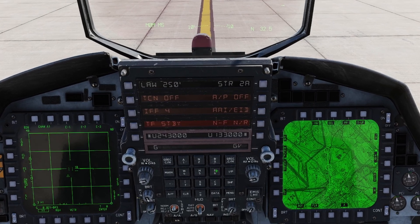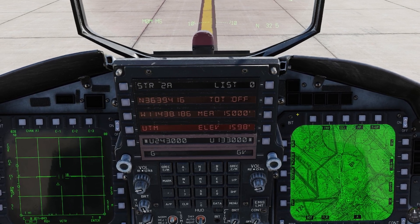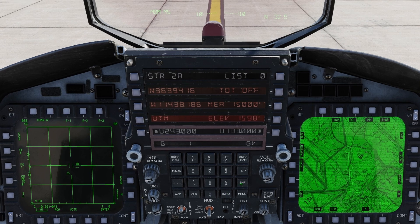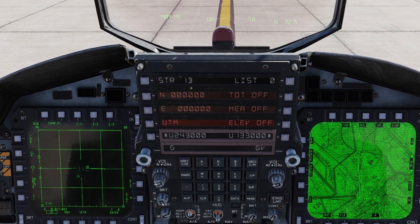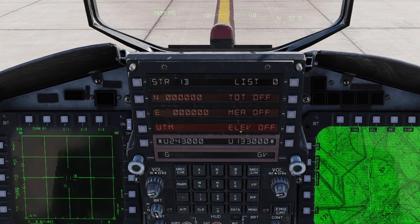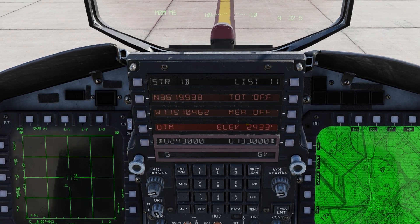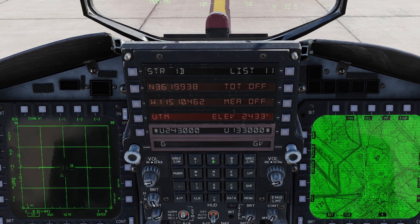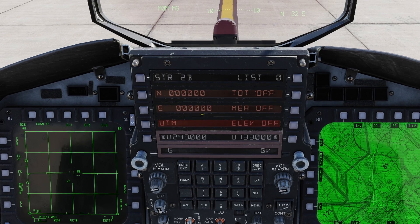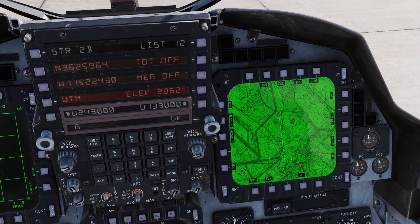We're going to add those list points. First we go to the main page and into the steer point menu. We want to add a route bravo, so I'm going to type in the first point of route bravo — one, shift, then B. We're creating it but it has no information yet, it's not a real place. So we said list point one-one — I'll go to list, one-one, and there's all the data for that. Now let's go to the second waypoint of route bravo: two, and we said list point one-two. Those points should be built in right about here.